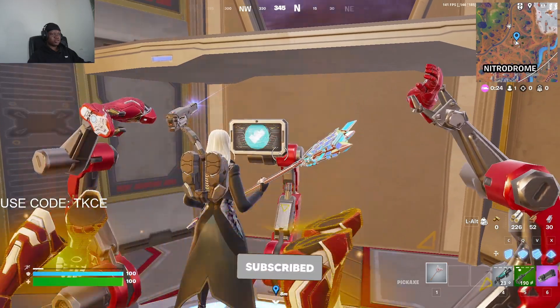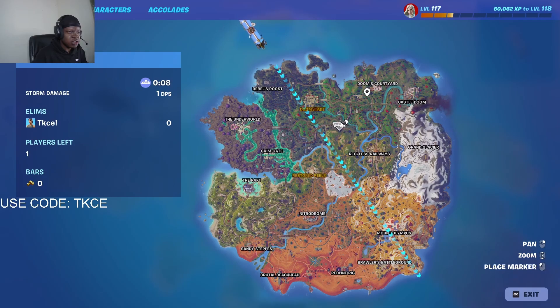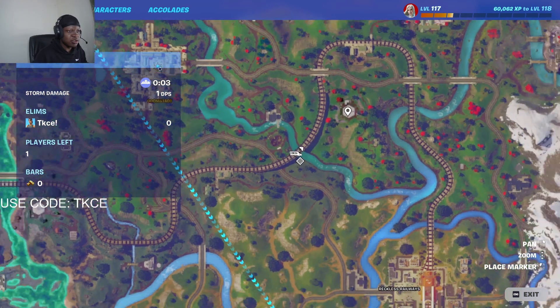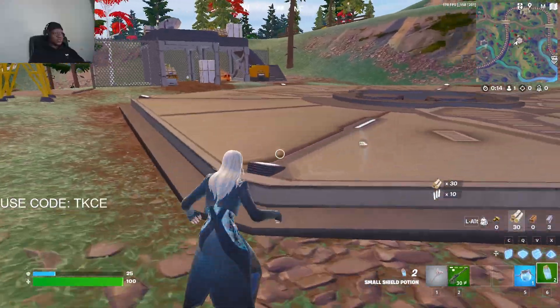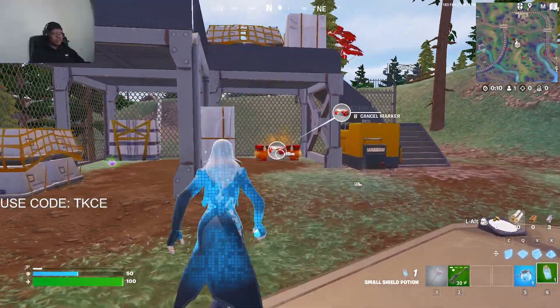To get the new Iron Man mythic, you have to look around this area. As you can see, it's pretty much places that have like a pentagon-looking shape. If you look closely at your map, it's probably going to spawn around here, or here, or here. I'm going to go to this one.